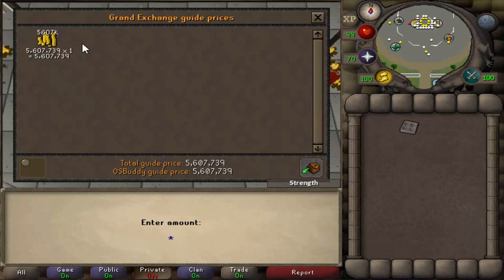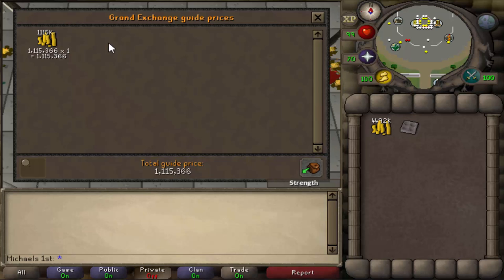The total profit was 1.1 mil. For playing 12 accounts, this is really bad. Cannonballs right now, doing it on a lot of accounts, isn't really worth it.